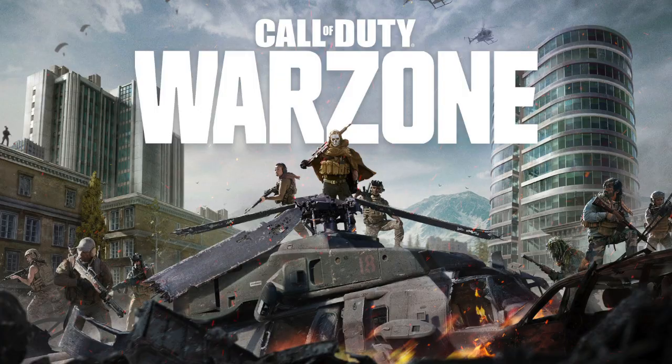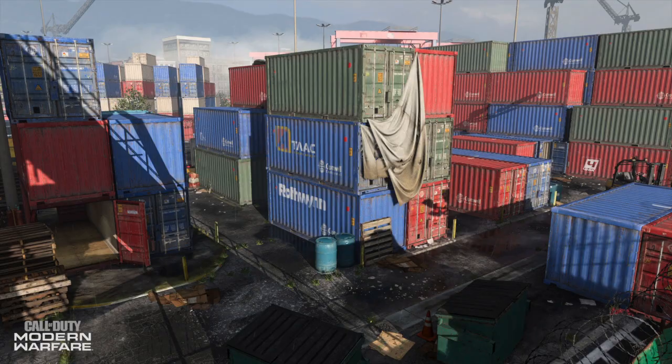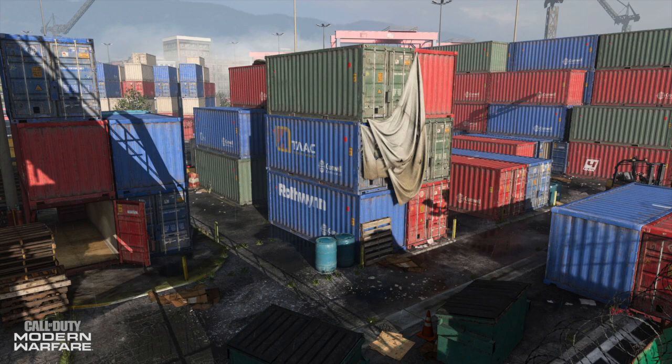Rocket launchers and all launchers are probably the hardest challenge for Damascus, but the method is the same — go on Shipment and as you can see you can blow people up easily and get multi-kills to get kills done faster. For vehicle destroys, go to Warzone or Ground War where there are vehicles lying around. In Shipment there are also many VTOL jets and chopper gunners in the sky, so you can shoot them down with your RPG to get that challenge done way quicker.